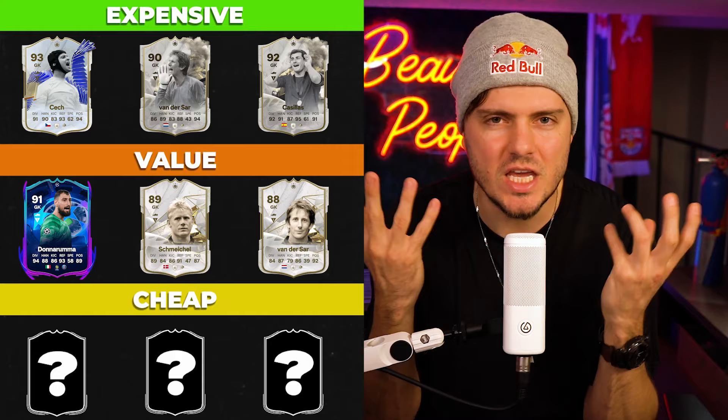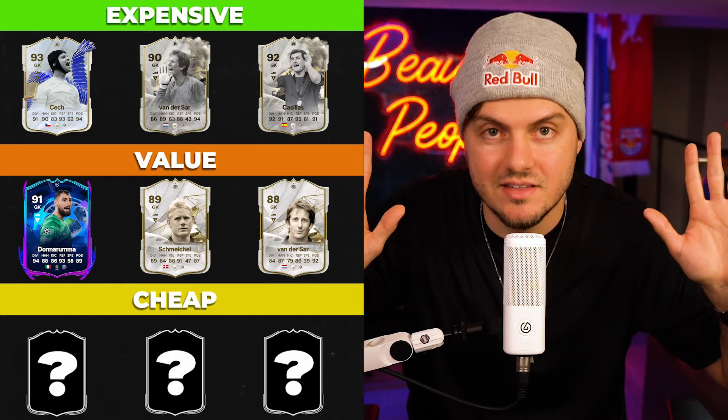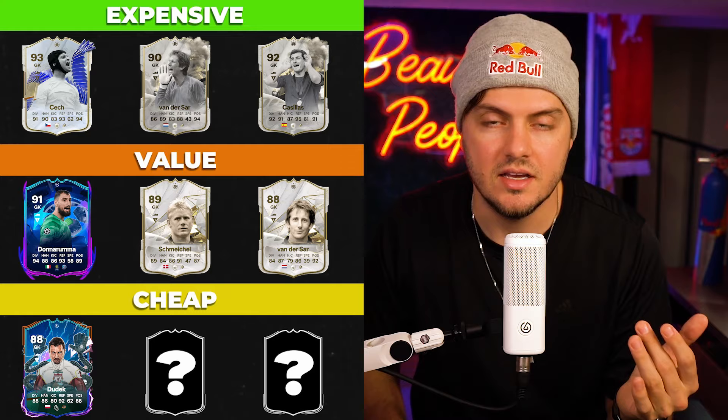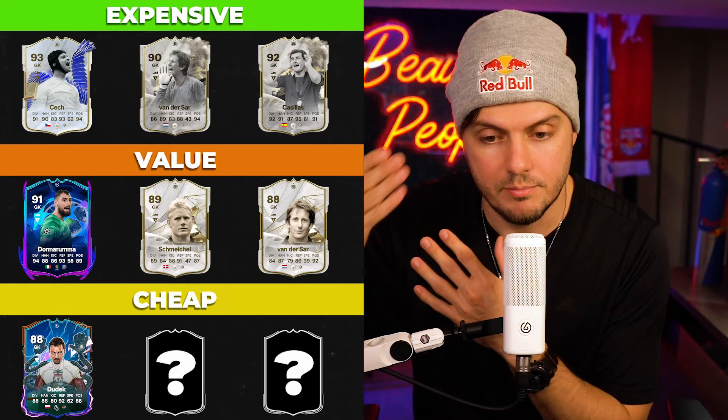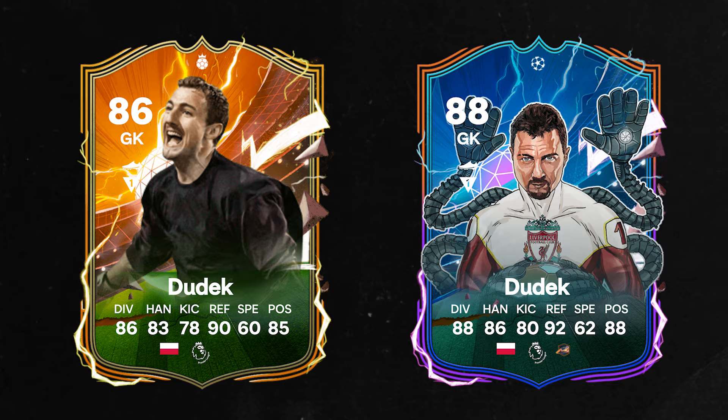Cheap options — and I was a little conflicted, because overall these players are cheap, but for a goalkeeper I could be coming up with guys that are 15,000–20,000 coins. I was thinking outside the box a little bit. I love this Dudek — I don't see him used nearly enough. Again, under the radar, he has been a man who gets to everything. An easy hero insert: if I didn't want to spend the bigger budgets, for 70,000–80,000 coins I've got a hero.